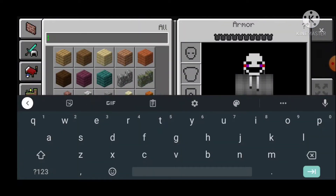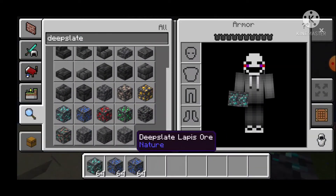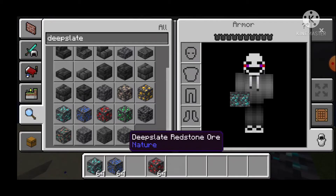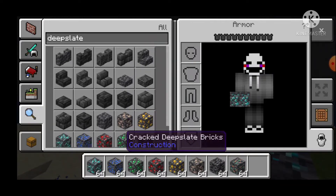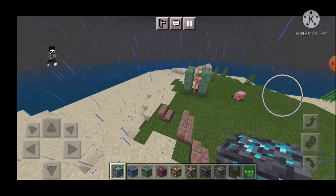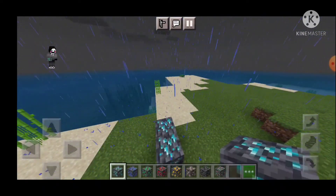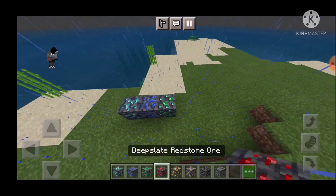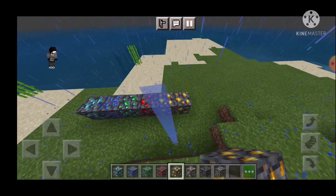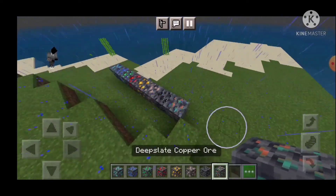Okay, next up on the agenda: Deep Slate. We have all the new ores in deep slate — deep slate lapis, gold, iron, coal, copper. Okay, those are all the ores, and then we have deep slate tiles and stuff. Diamond, lapis, emerald, redstone, gold, iron, coal, and copper.